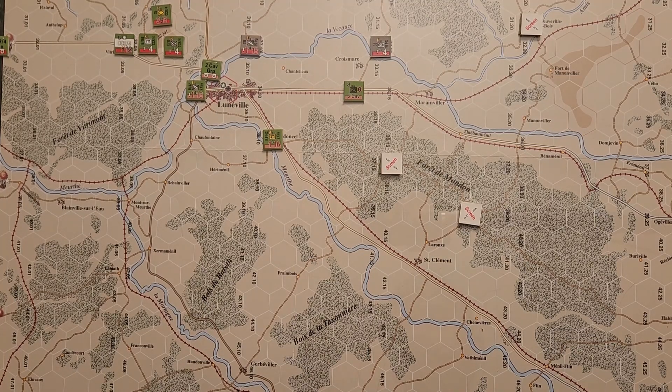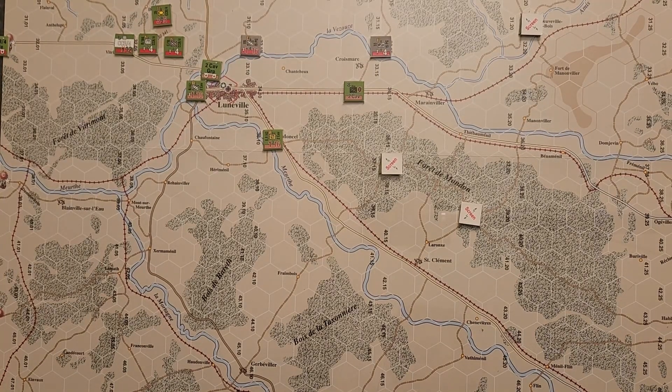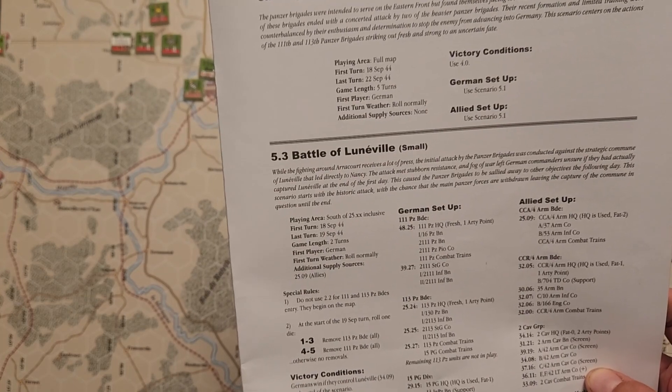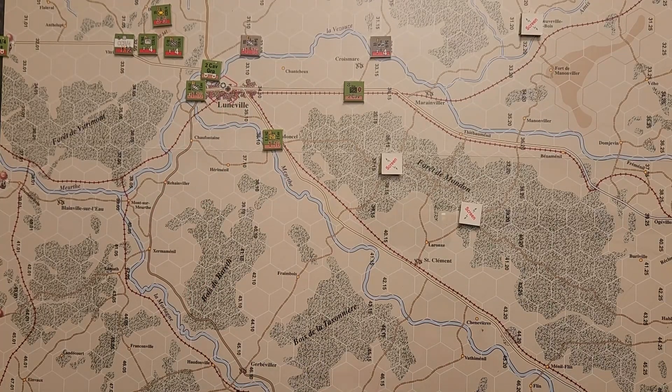Specifically, the Lunaville battle was a subset of the Battle for Arakor. The scenario introduction reads: while the fighting around Arakor receives a lot of press, the initial attack by the Panzer Brigades was conducted against the strategic commune of Lunaville that led directly to Nancy. The attack met stubborn resistance and fog of war left German commanders unsure if they had actually captured Lunaville at the end of the first day. This caused the Panzer Brigades to be sallied away to other objectives the following day. The only special rule is that at the end of the scenario, you roll a die to see if each Panzer Brigade remains on the map, which could affect German control over the Victory Point hex — Lunaville itself.